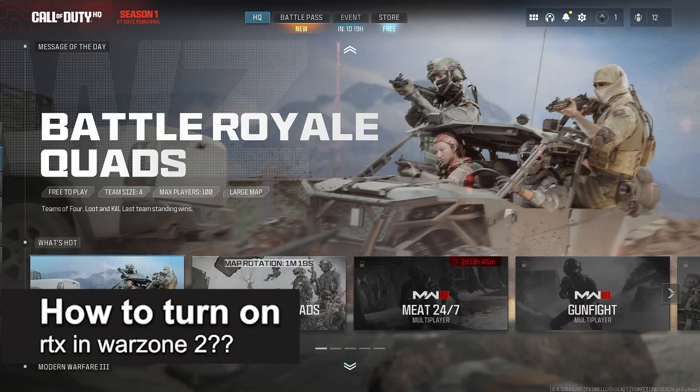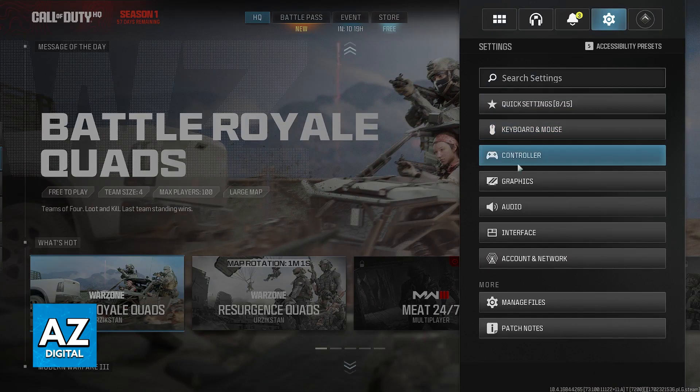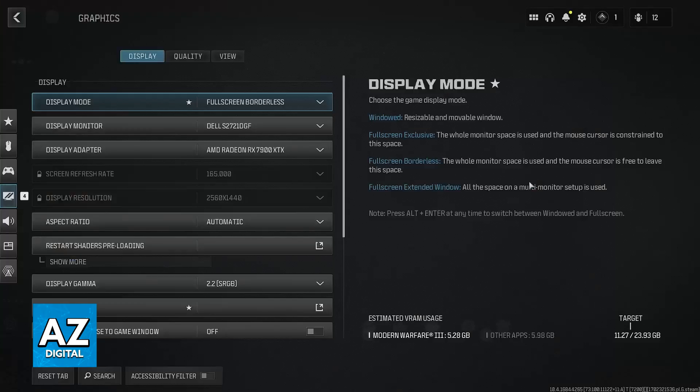In this video, I will solve your doubts about how to turn on ray tracing in Warzone 2, and whether or not it is possible to do this. To answer this question, what we may try to do is go over into the game's settings. I recommend that you do this outside of the game on the home screen because it makes it easier to mess with graphic settings.